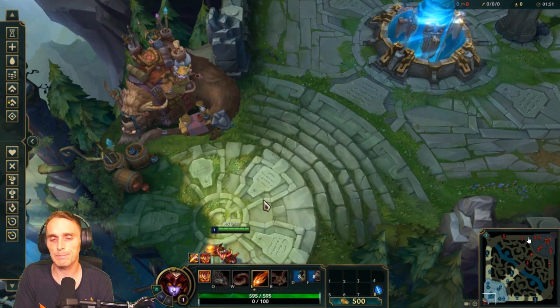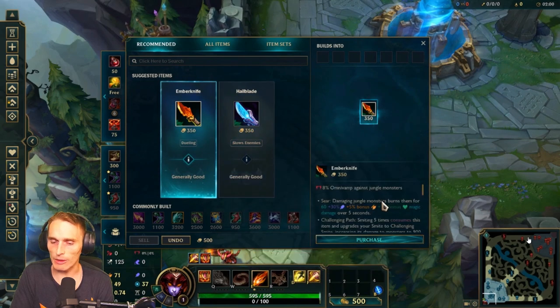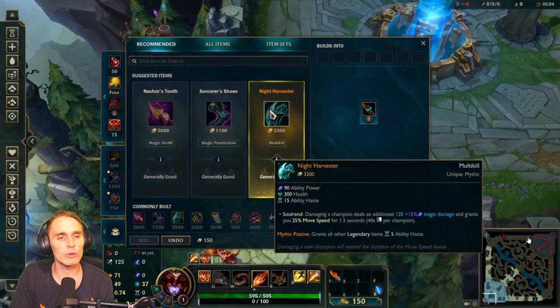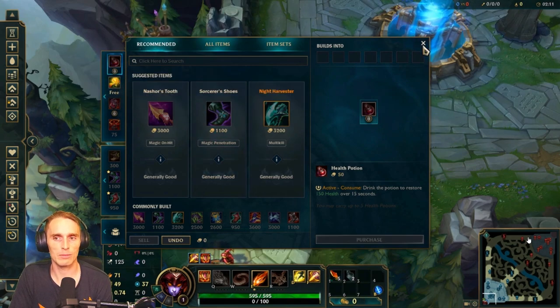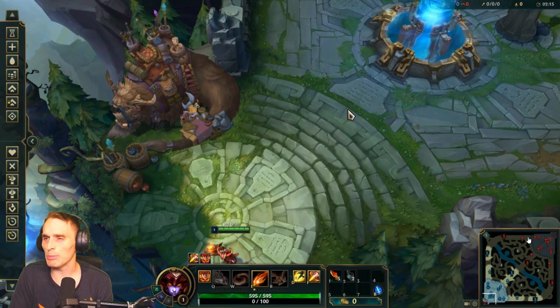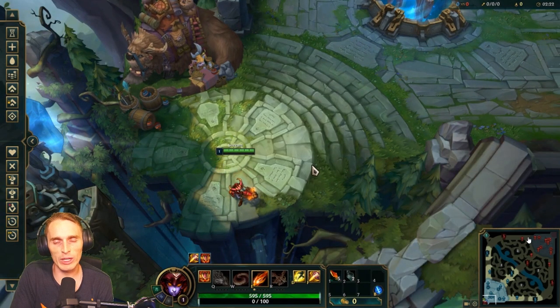Now open the shop. Do not buy yet. Slow down. You're going to right-click the Ember Knife. Yeah, you're gonna right-click it. Now you're gonna go to your pots and you're gonna right-click the Refillable. Now press Escape. What's the difference between right-clicking and left-clicking items? It's just an extra input, and what I'm trying to get you to do is understand that everything is about efficiency in this game.